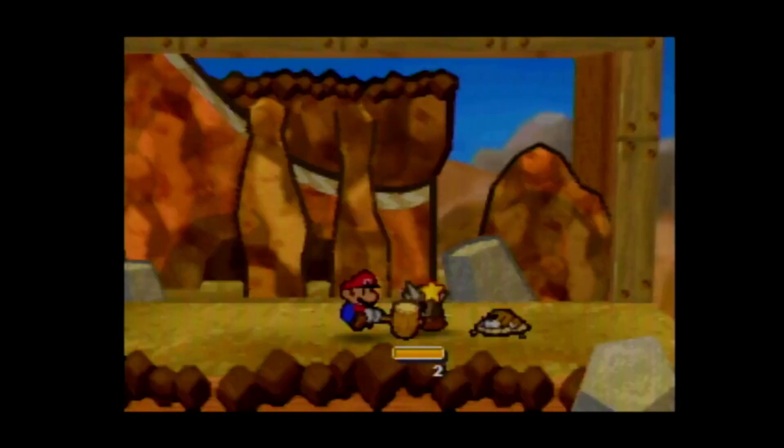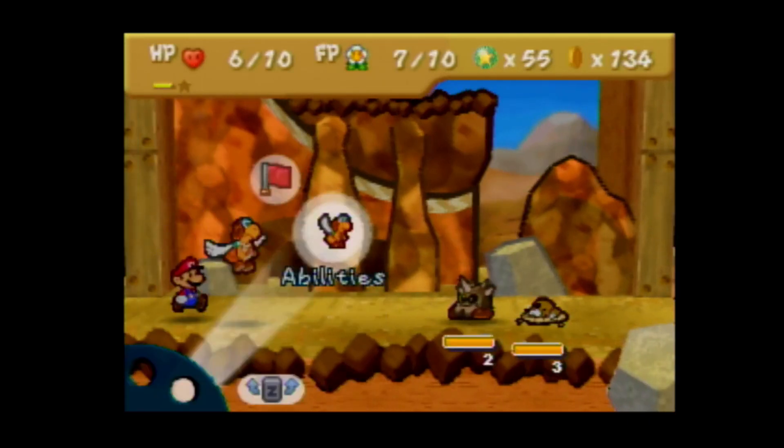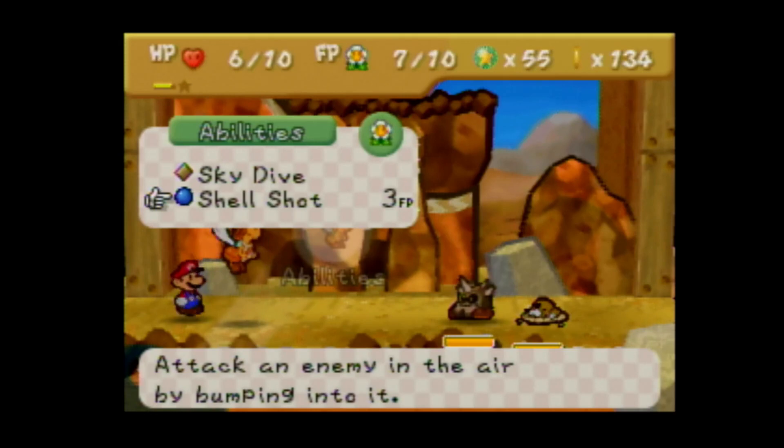Hammer that guy real quick. Been needing to show this off - we've got Paracarry. He has Shell Shot, which hits an enemy in the air by bumping into it. This does quite a bit of damage - it's a strong single target attack. It's similar to Bombat in that it does a lot of damage to a single target, except this one can hit any opponent, including those in the air. It's not as strong as Bombat's Bomb and doesn't have the added side effects, but it can hit anybody no matter where they are - if they're in the air or on the ground, doesn't matter.